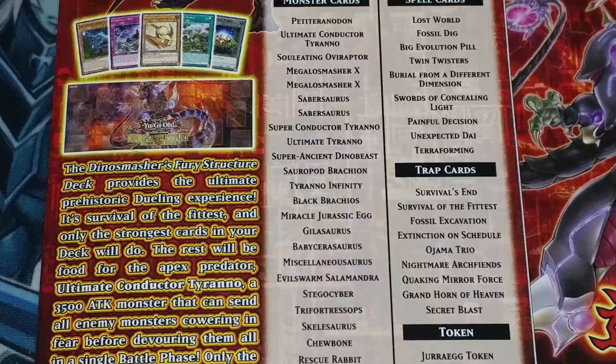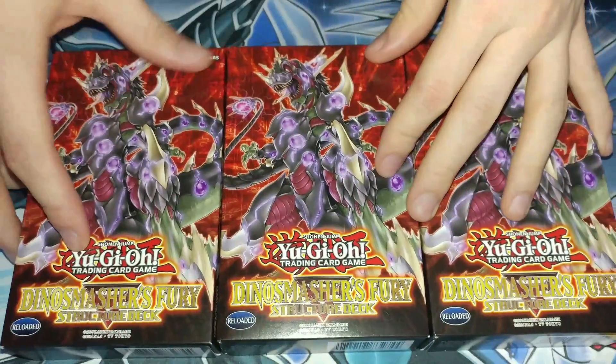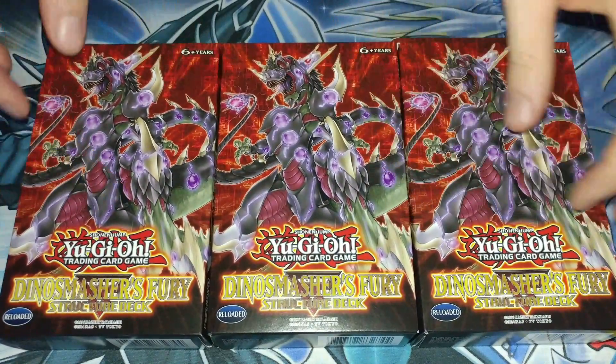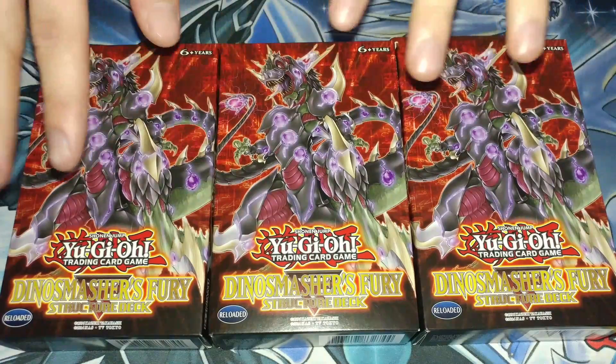When you look at decks like the DDD structure deck that didn't include the slimes or a lot of the extra deck cards, those weren't really playable out of the box. But I think if you just have this and like one Laggia and one Dolka, you actually have a pretty decent deck. I'll show you what you can build if you don't buy anything else.